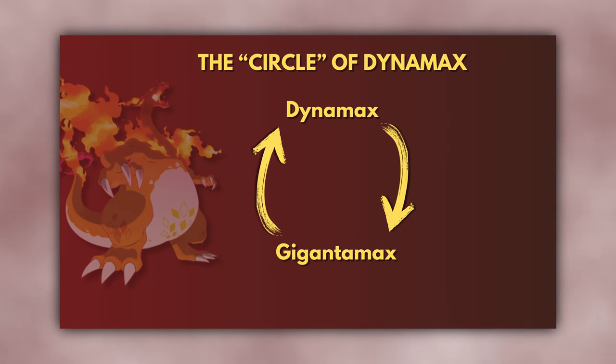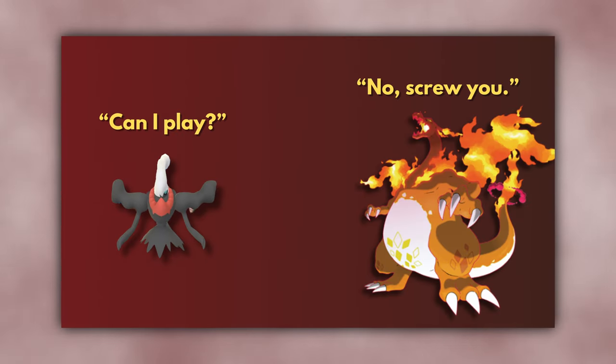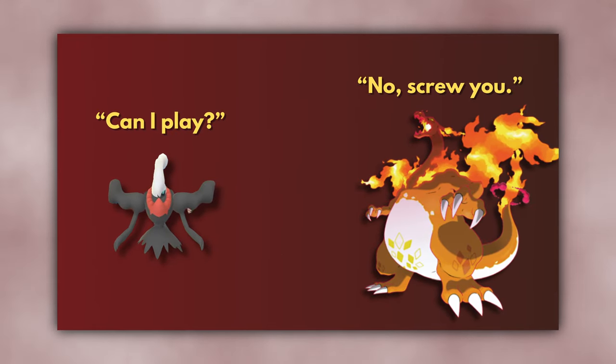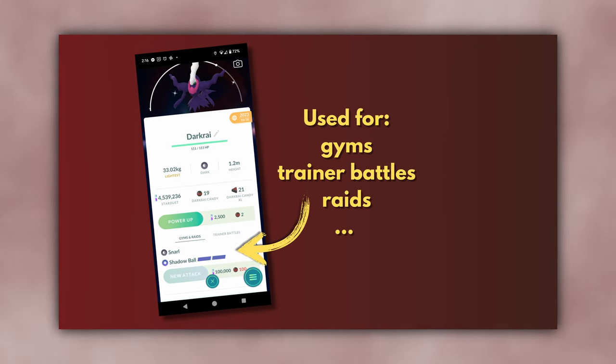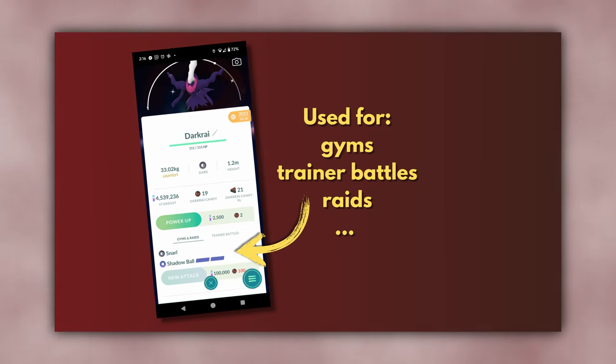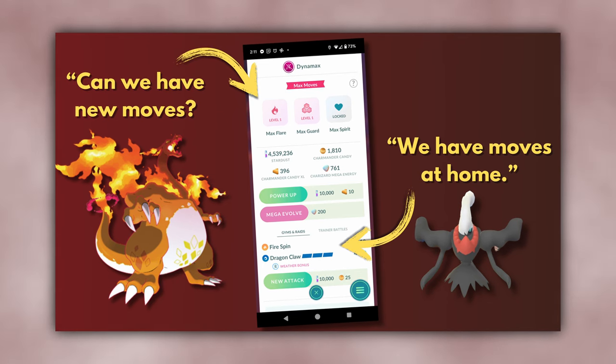The new Dynamax and Gigantamax mechanics are different — they don't fit in with existing systems at all. In fact, they are remarkably and completely disconnected from almost all existing mechanics. I'm not saying the new mechanics are bad, but they do lack in cohesion, failing to build on anything that already exists. They've completely altered the combat system. The previous combat system was more or less shared between gym battles, trainer battles, and raids, but now a new parallel one has been tacked on that shares almost no similarities with the old one.